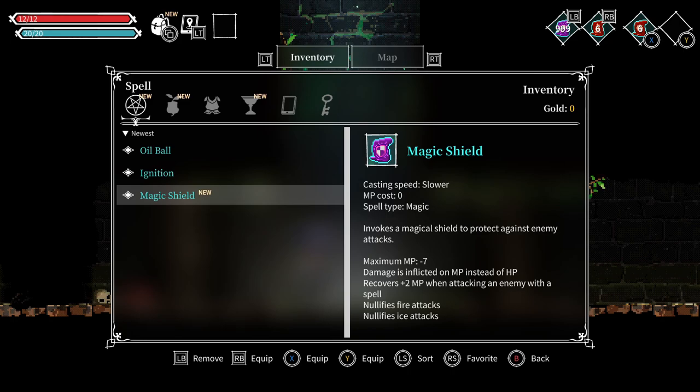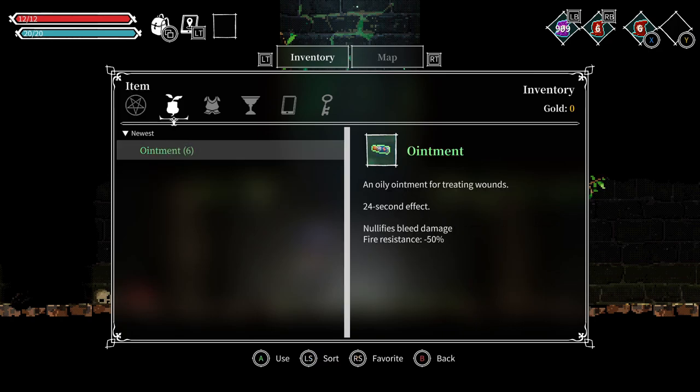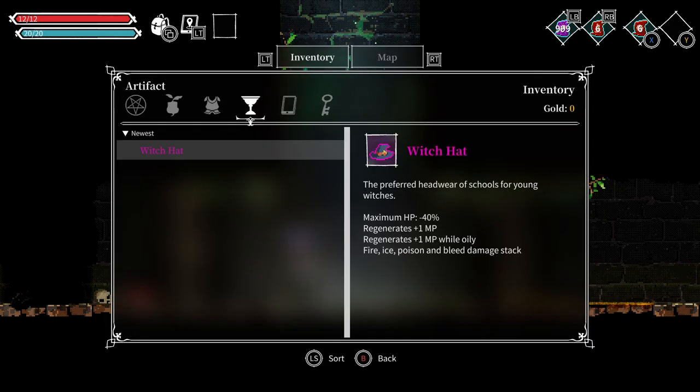Damage is inflicted on MP instead of HP, which means I won't lose my life but my MP goes down. Attacking an enemy with a spell nullifies fire attacks and ice attacks, which is very nice. Then there's this witch head here — maximum life minus 40 but we regenerate damage. I'm generating MP; I guess it's just from the witch head.